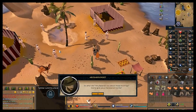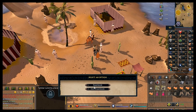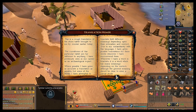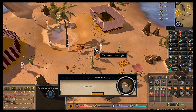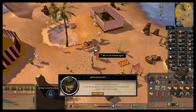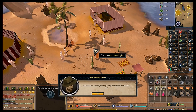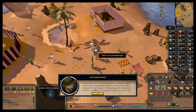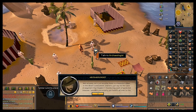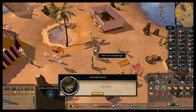Talk to the archaeologist — he'll ask if you read the book. Choose 'Don't read book' to progress; your character will say they did read it but it was boring. Talk to him again and he'll ask for your help finding treasure, since he's actually a treasure hunter and not an archaeologist.